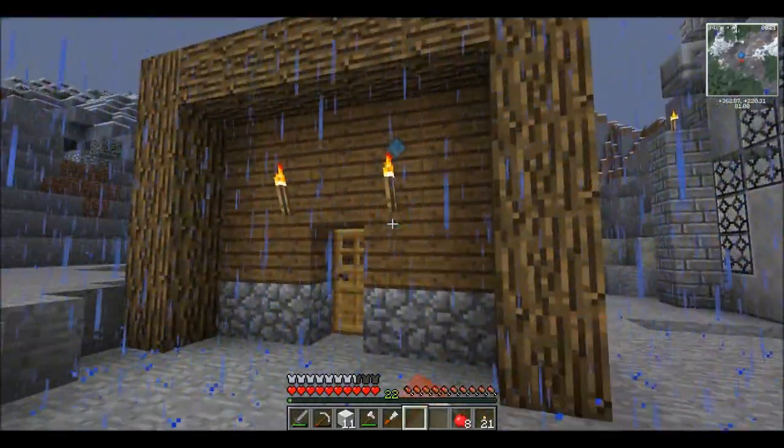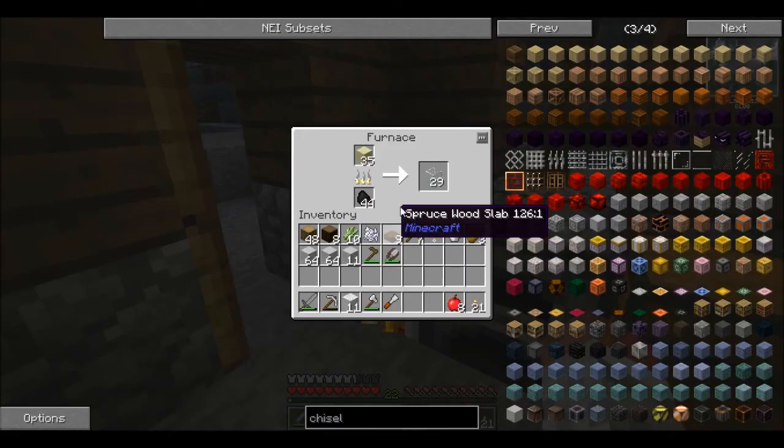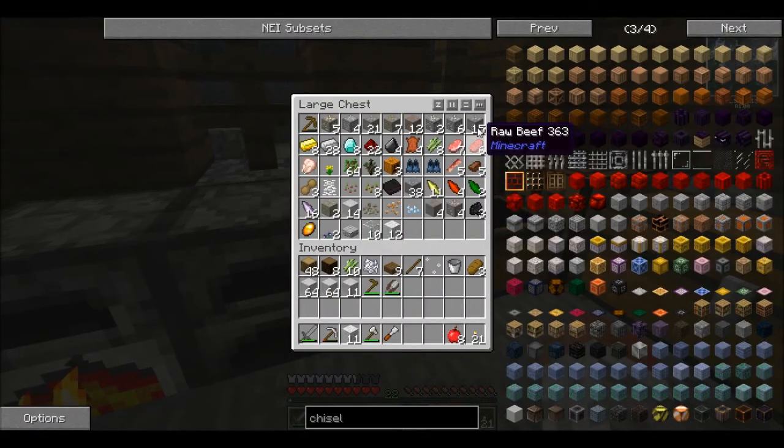So we did a little winter house last time. We were just throwing all my crap in here. You can see some glass. We've got a lot more ore and stuff going on. We've got some diamonds and redstone. Lots of good stuff.